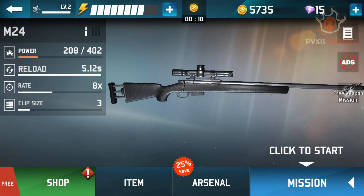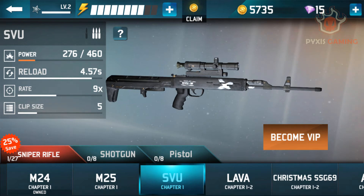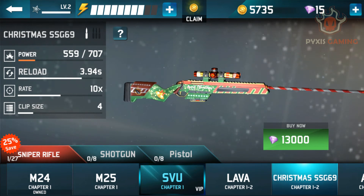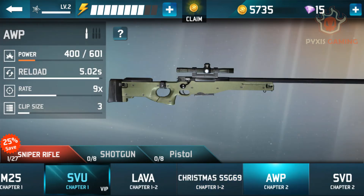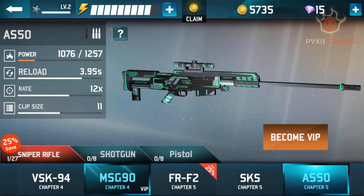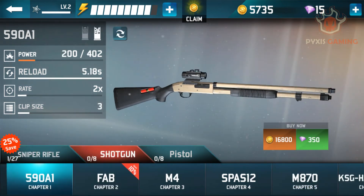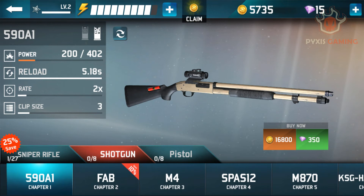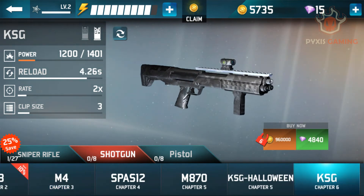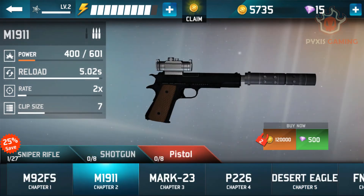For weapons, there are many varieties with very advanced features, each with its own importance. For sniper rifles, there are 27 sniper rifles, each specific to their power, reloading, and shooting rates. In the game, there are a total of 8 shotgun varieties available, each with different power, reloading, and shooting rates. We also have a pistol variety which has a different role in each chapter.